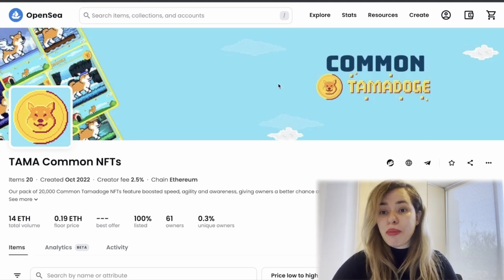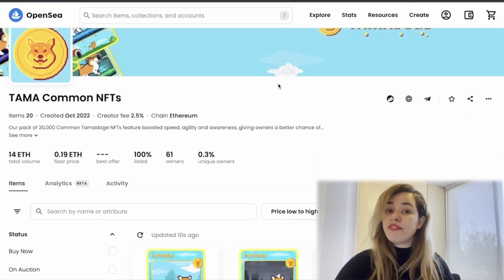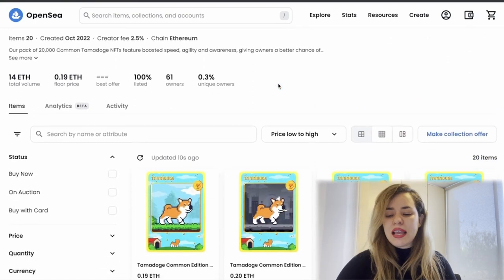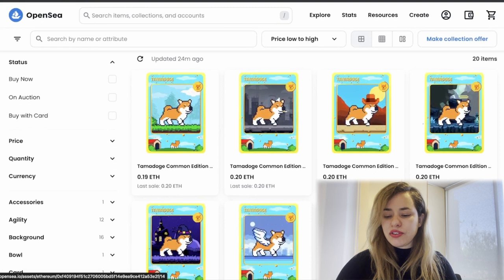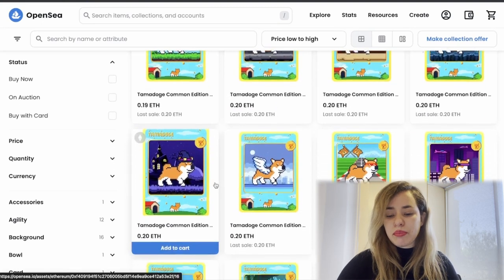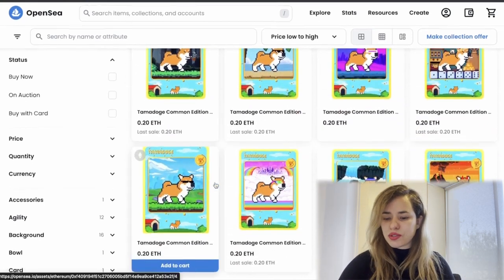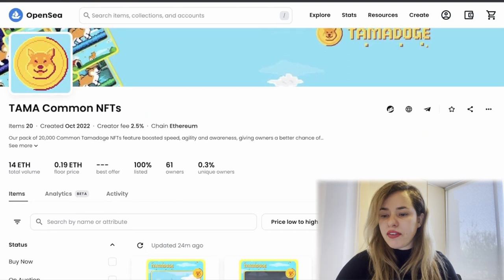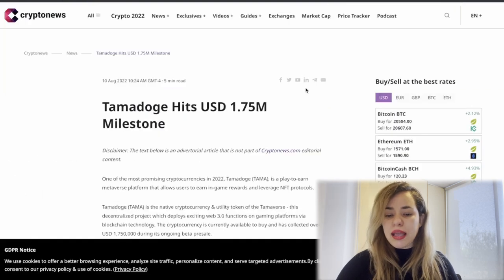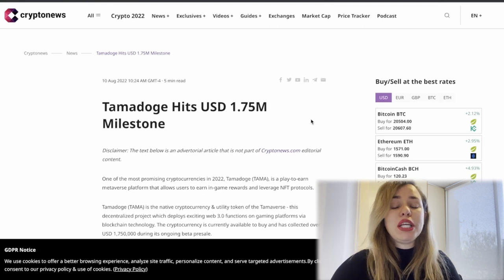This is the collection on OpenSea. As I mentioned, they already have this NFT collection available — you can see it right there, each NFT with different asking prices, different statistics and characteristics. All of that is already available there.